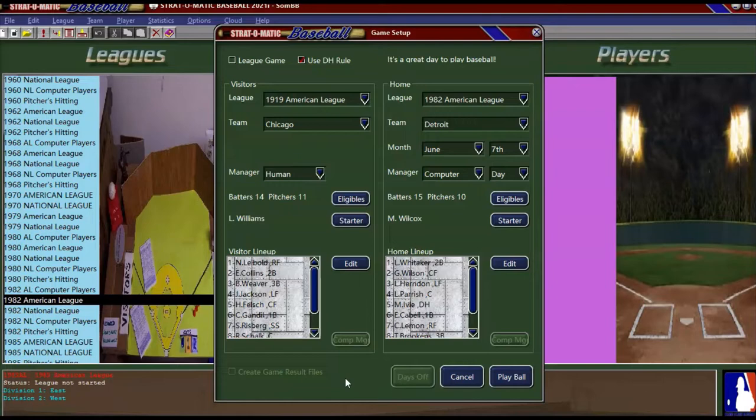I will be sending Lefty Williams up to the mound — not Cicotte. He's the most famous pitcher from that team, I think, but I'm going to send up Lefty Williams. The computer is going to go with Milt Wilcox of the 1982 Detroit Tigers. My lineup is going to be Nemo Liebold in right, Eddie Collins at second, Buck Weaver at third, Shoeless Joe Jackson in left, Happy Felsch in center, Chick Gandel at first, Swede Rysburg at short, Ray Schalk at catcher, and Shane O'Collins as the DH.